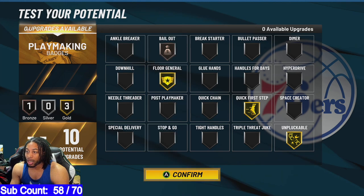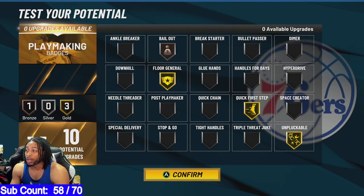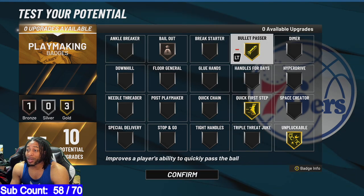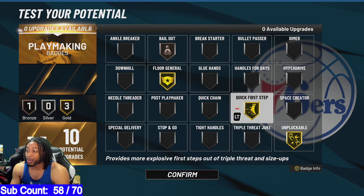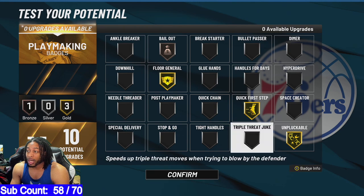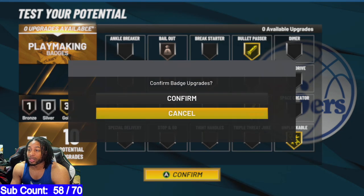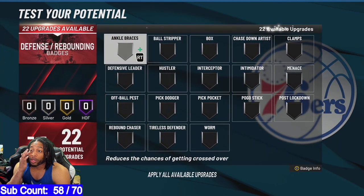Unpluckable and Floor General — it's ridiculous because your stats don't even have to reflect anything here. Or I could take this guy off and put on Bullet Passer, but in this game I really don't even need Bullet Passer. I've got a lot of versatility with this. I would put on Quick First Step and Unpluckable definitely, and maybe Bullet Passer. Nobody needs raised attributes in this game. If I'm playing with a roster, though, I'm definitely putting on Floor General.